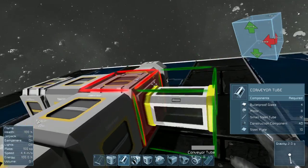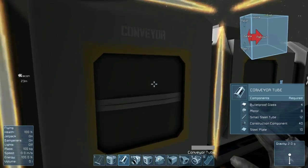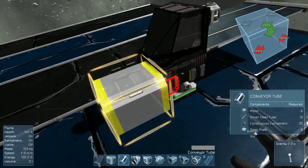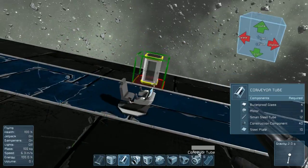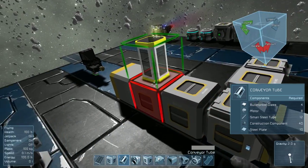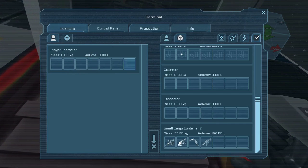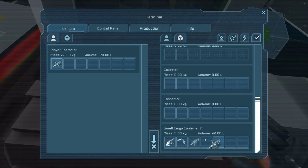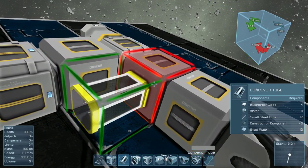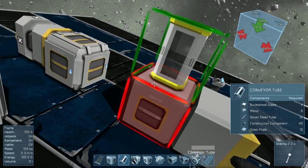I should have pointed this out as soon as I started talking about conveyor tubes. Anything with this little yellow marker on the side of a block — notice how reactors have them as well, ejectors have them at the back — basically that means that conveyor tubes or conveyors can be connected to them. As you can see, all the stuff is in that cargo container, but if I go in I can still collect the stuff because they are connected via a conveyor. Conveyors work the exact same way as conveyor tubes; they don't look as nice, but functionality-wise they're a little bit more useful.